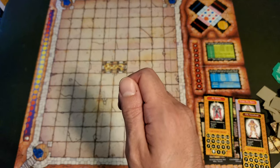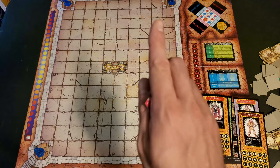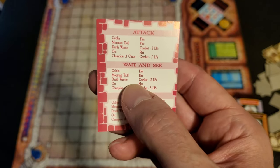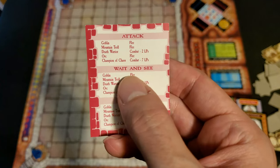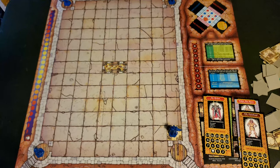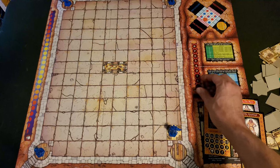The first thing I need to decide is whether to attack, wait and see, or flee. I've decided to wait and see. In a game with more than one player, another player will pick up a monster card and look at the result — because if combat is initiated, that other player plays the monster and knows how many life points it has, but you won't. This is handled differently in solo play. Since I chose wait and see, I follow to see what the mountain troll does — and he flees. If we had fought, it would be a fight to the death with no escaping until one of us was slain. Monsters get their life points assigned when you draw a monster card.